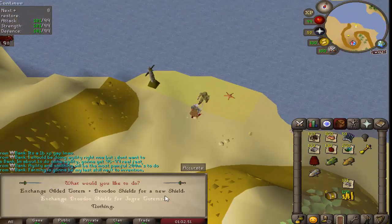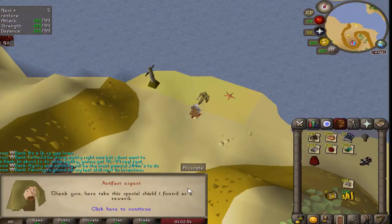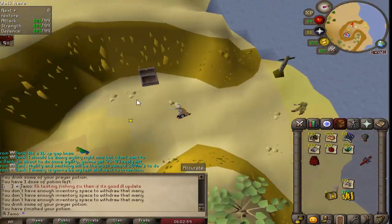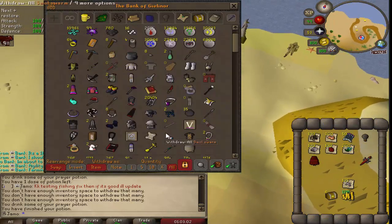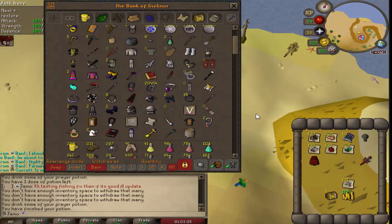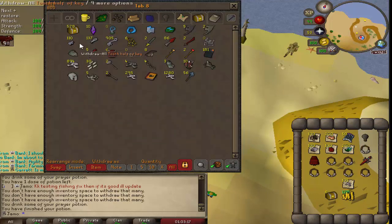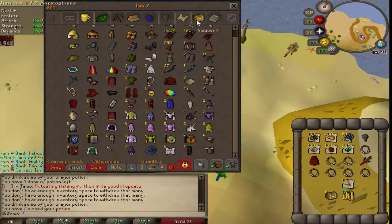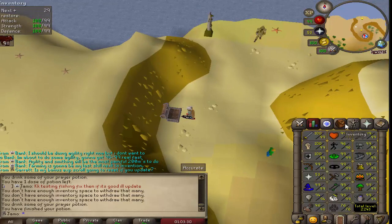We got the totem, let's make it. We're officially done with the event. I already did all the rest of the totems. We did end up getting one extra. Got a bunch of beads of the dead - I'll probably just disassemble these. Duplicate pets. Got tons of crystal keys from the event. It was a nice successful event. Main focus now is double experience.